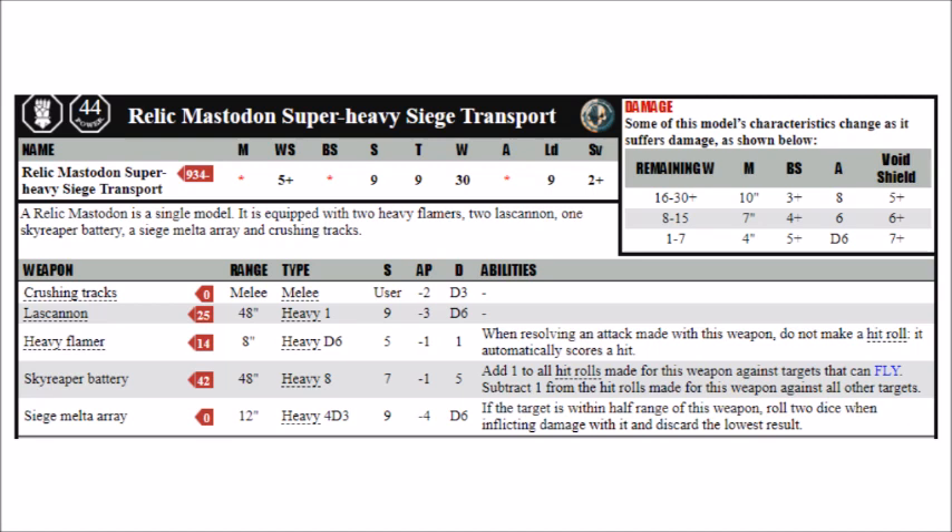The siege melter array and the skyreaper battery are by far the most interesting weapons. That siege melter array is very short ranged — it only has a range of 12 — but it is a heavy 4d3 weapon with strength 9, AP-4, and damage d6, and the usual melter rule that allows it to roll 2d6 and pick the highest if it's within 6 inches of its target. So it's pretty close to being the equivalent of 8 melter guns strapped together that are also strength 9.